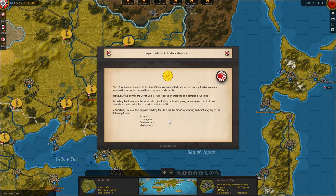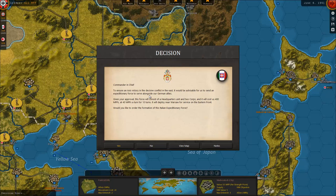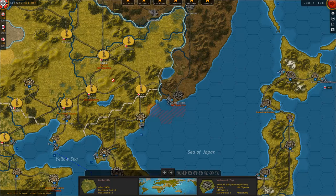Impeding the flow of supplies would also give Stalin a motive for going to war against us, so it may actually be better to let these supplies reach the USSR. Alternatively we can stop supplies reaching the USSR via the Pacific by invading and capturing Honolulu, Los Angeles, San Francisco, or actually Vladivostok. To ensure an Axis victory in a decisive conflict in the East, it would be advisable for us to send an expeditionary force to serve alongside our German allies. This force will consist of a headquarters unit and two corps, costing 400 MPPs at 40 MPPs a turn for 10 turns, deploying near Warsaw for service on the Eastern Front. Would you like to order the formation of this Italian expeditionary force? Yes.